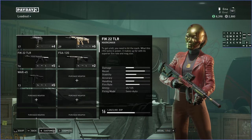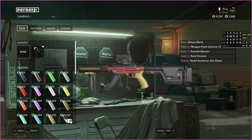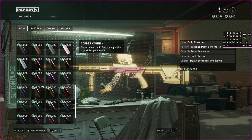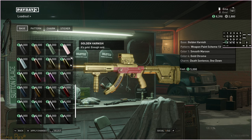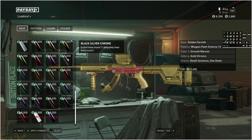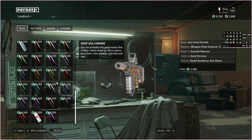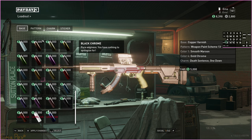There is another issue I just remembered that's a bit more serious but still pretty minor since it doesn't impact gameplay. When they added Murky Station and Cook Off a few updates ago, they actually broke the chrome paints. This is gold chrome, but if I click on gold varnish it looks pretty much the same — the shader is exactly the same. It's even worse comparing gun gray varnish with black silver chrome: they're now literally identical. All the chrome paints now look like varnish paints.